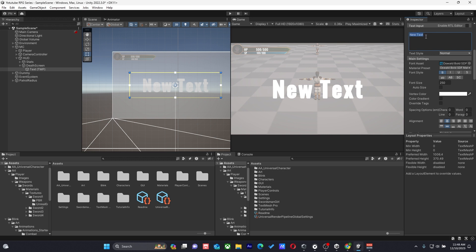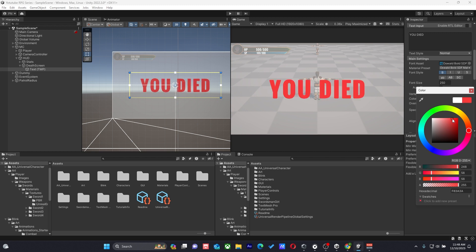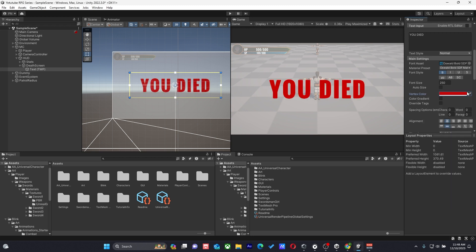We'll pick one of these fonts — let's use the text 'You Die' and change the text color to red. We'll call that text element 'Death Text.'